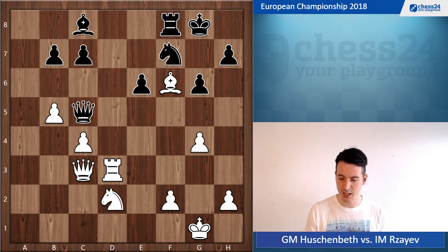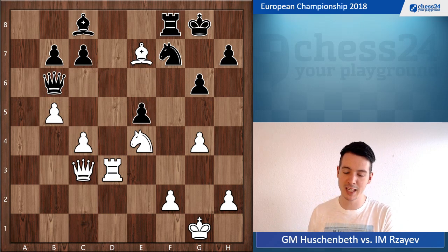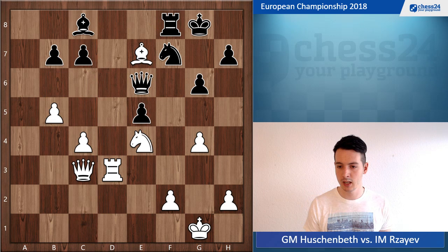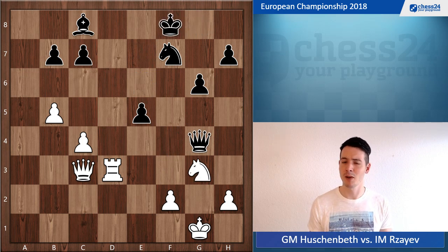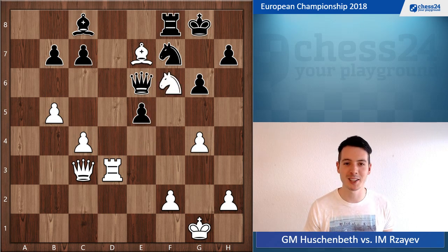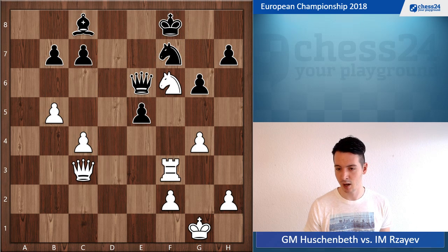He went bishop takes d2, knight takes, and now e5, knight e4, queen b6, and bishop e7 — vacating the f6 square for the knight. If rook e8, knight f6 check is very strong, so he played queen e6, knight f6 check. If bishop takes f8, black takes on g4 check — yes I'm better but not by much, because black has a pawn for the exchange and my king is open. But I saw the option to keep my g4 pawn — greedy as I am — king takes f8, and now rook f3.